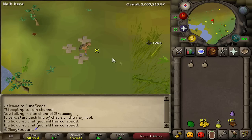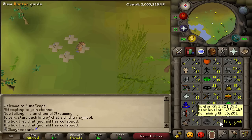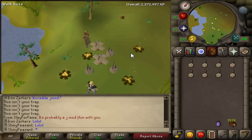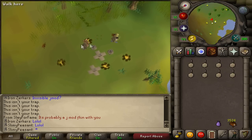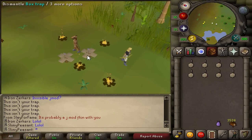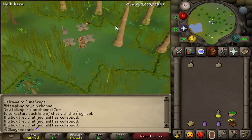There we go, 2 mil total XP - totally forgot about that. Most of it is in Hunter - got 1.3 mil for that. A JMod is here, fires have spawned near these box traps. I wonder which JMod it is - I think it's Mod Reach, or maybe Ronin, I'm not too sure.